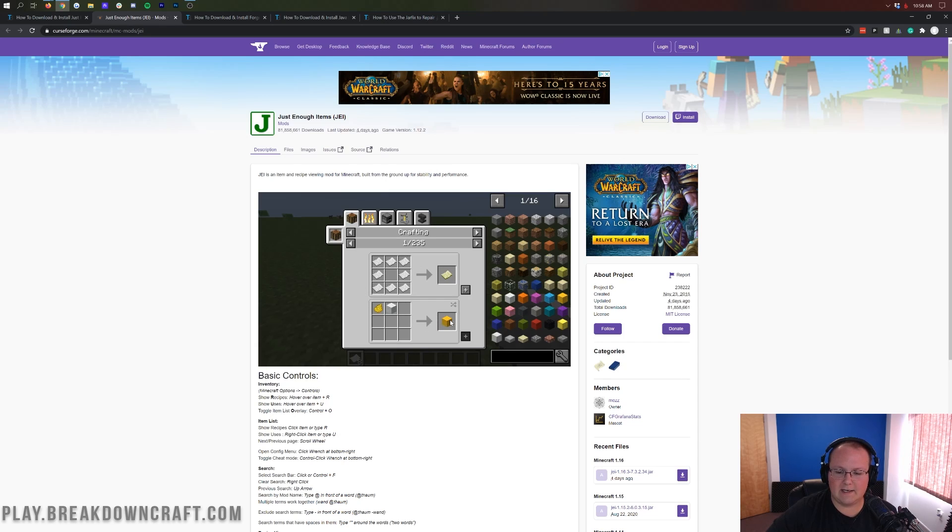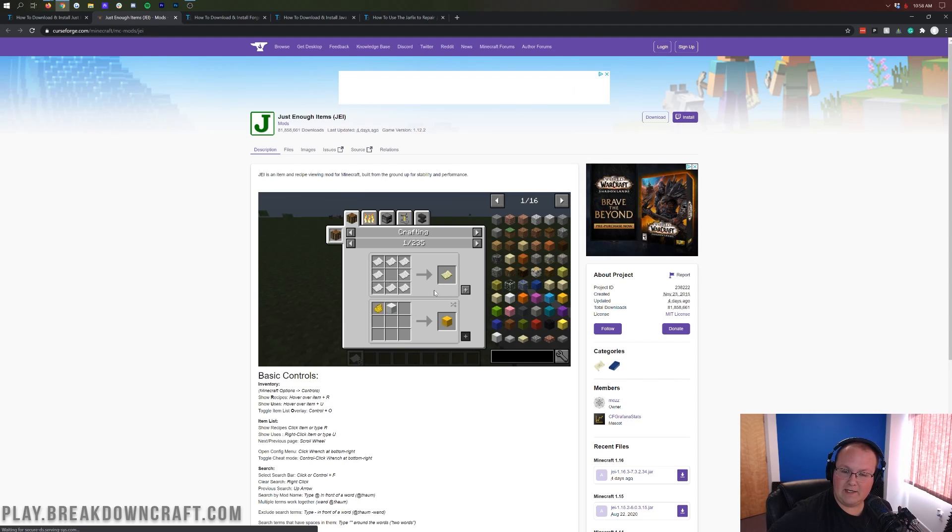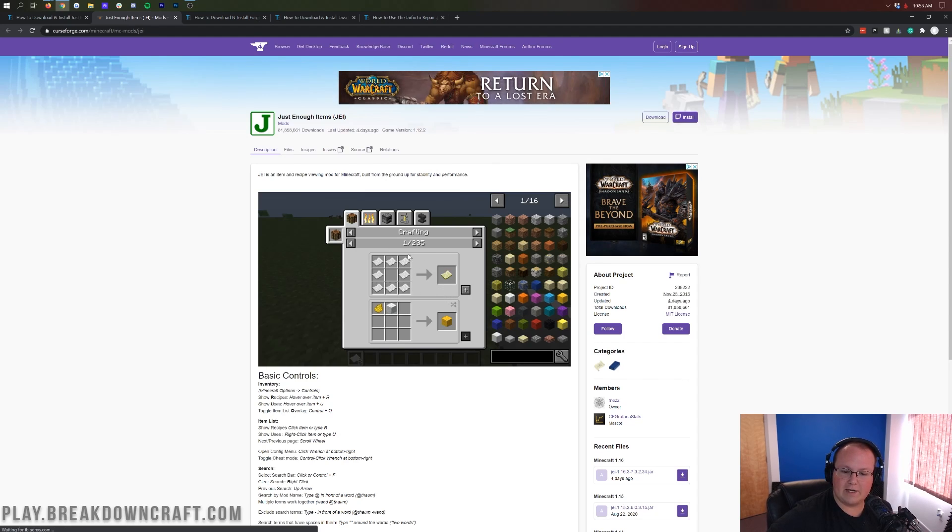Same thing with yellow wool — you can click on yellow wool and it will show you the crafting recipe. If you have the stuff in your inventory and a crafting table available, you can click on the plus right here and it will automatically add it to the crafting table. I'm going to show you all that in-game later on, but basically it allows you to see how to craft things in-game by searching for it in the right-hand menu that's added. You can search for things, click on items, and it'll show you how to craft them.